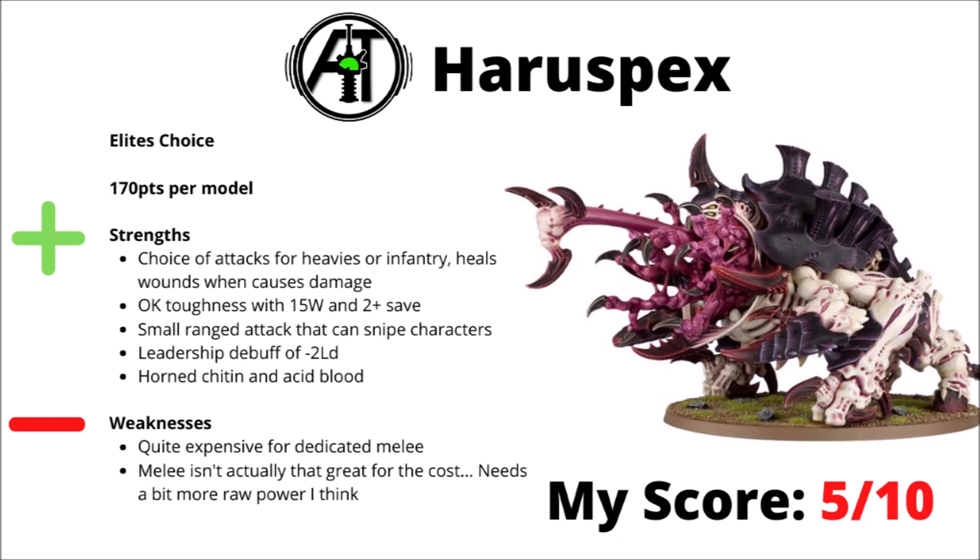Moving on, we've got the Haruspex at 170 points — a dedicated melee murder machine. It either attacks with its claws for damage D3+3, or a bunch of attacks at AP1 and damage 2. Its toughness is okay with 15 wounds, a 2-plus save, and toughness 8. The tongue gets a ranged attack that can snipe characters, and it has a leadership debuff of minus 2. Unfortunately, I think the Haruspex is just a bit overcosted for what it brings — for 170 points all dedicated to melee, its numbers aren't quite destructive enough. I'd rank it a 5 out of 10.